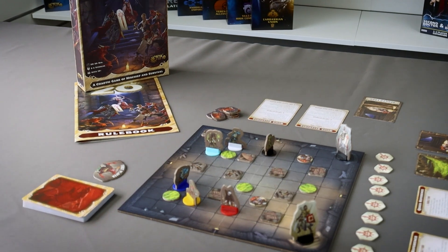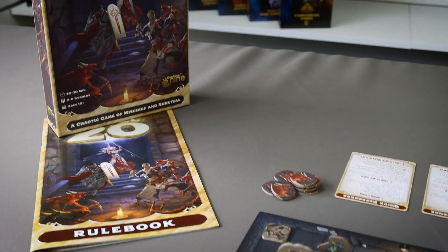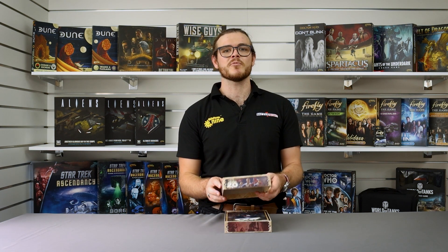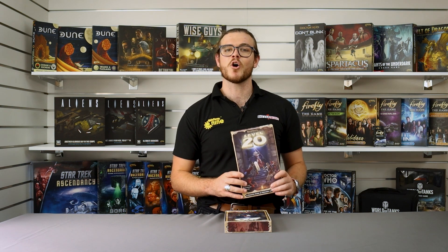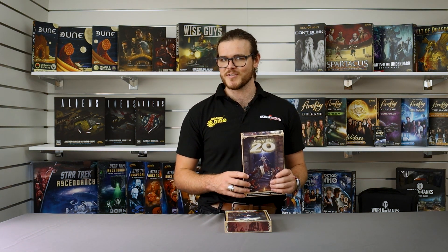Level 20 is a chaotic game where players control kobolds fleeing from a fighter just a few XP short of reaching level 20. The players will need to search through junk piles to find treasures to help them stay alive whilst embarrassing the fighter into running away or sabotaging their fellow kobolds. The winner is the kobold who makes the fighter flee or the last kobold standing.